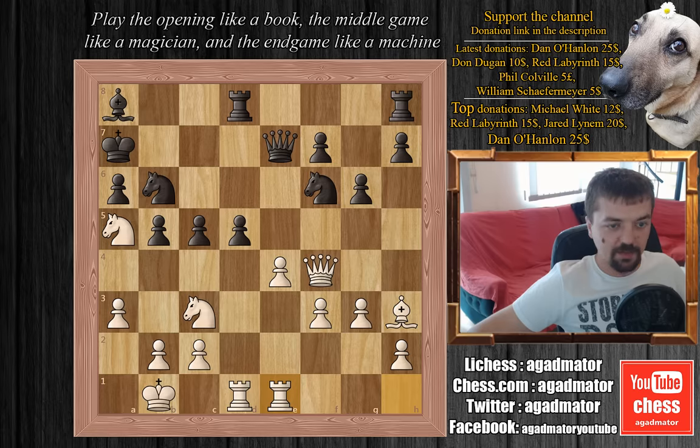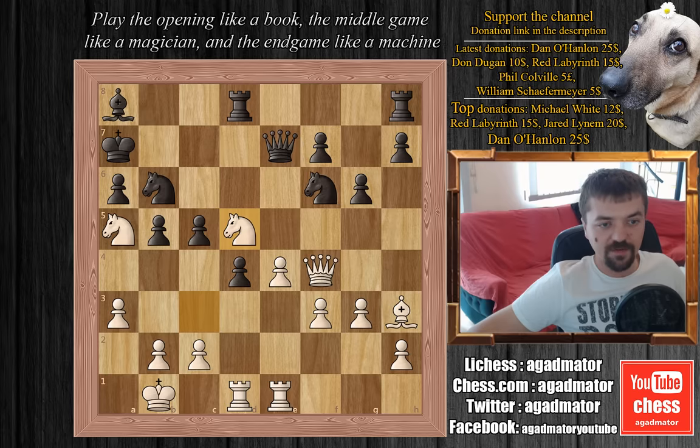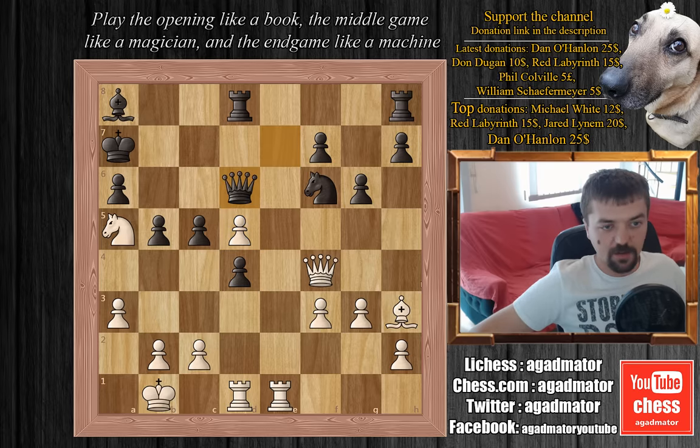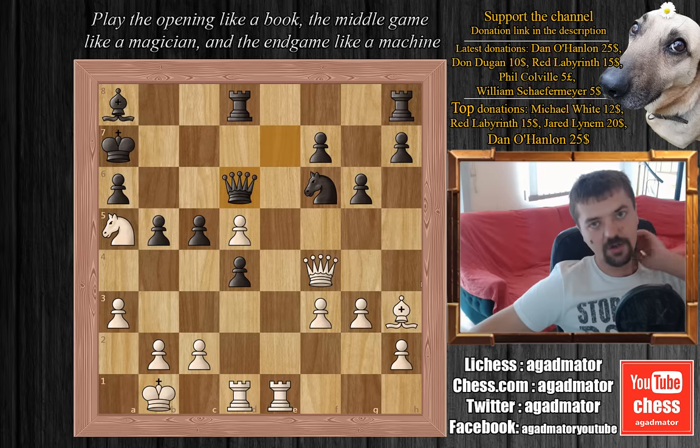Kasparov was already calculating a very nice idea, and Topalov allows it — he plays d4, feeling quite satisfied. Kasparov plays knight to d5, attacking the queen and going for an exchange of knights to remove one more defender from the king. We have knight captures on d5, e captures on d5, opening up an attack on the queen. Topalov plays queen to d6, offering to exchange queens. Kasparov said this could easily be a draw, but in his mind he was thinking of the game between Edward Lasker and Sir Thomas — the one with the nice king walk, which I have covered on my channel.